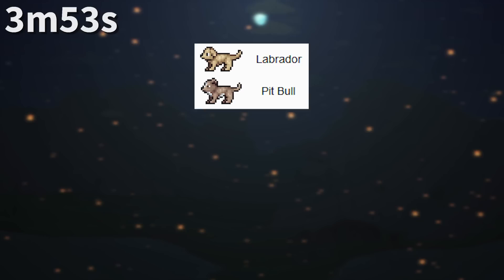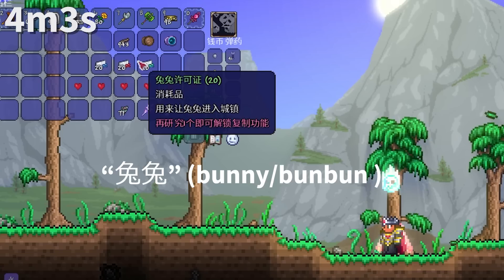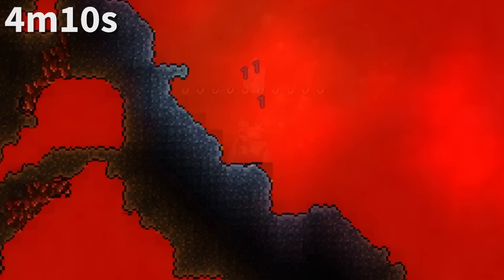The cyborg used to have a straight antenna on his head before being switched to a side-mounted light. All dogs in Terraria share similar shapes except the corgi. In Chinese, the game uses diminutives to refer to the pets — gogo for dog, mommy for cat, and tootoo for bunny — which sound cuter, like doggy, kitty, and bun bun.